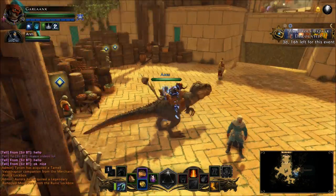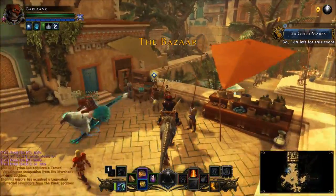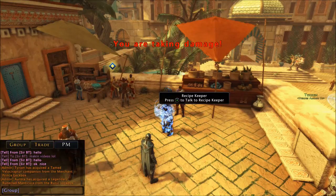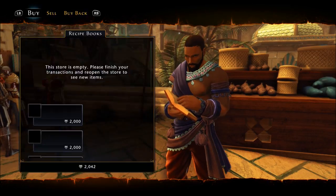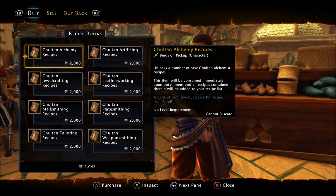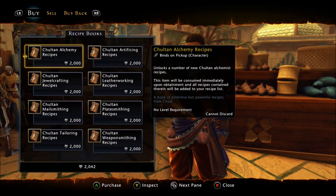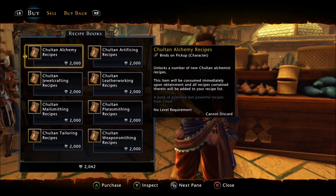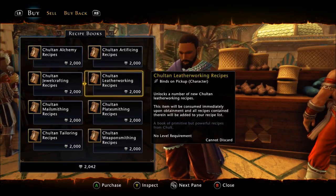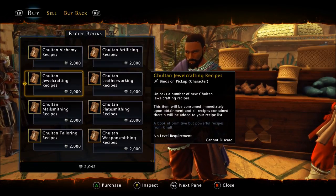Now you're asking yourself what you need to do with the Soulton Riches. A majority of players are going for the recipes. The recipes to make the mod 12 weapons is what you're going to be spending your Soulton currency on. There are eight professions and they cost 2,000 Soulton Riches each, and you basically need all of them to make the mod 12 weapons — so that's 16,000 Soulton Riches total.